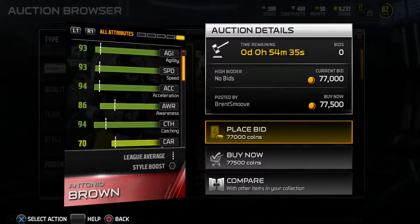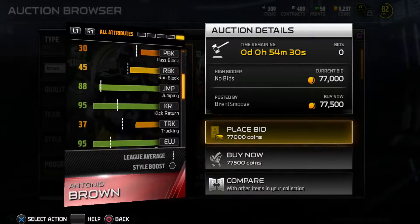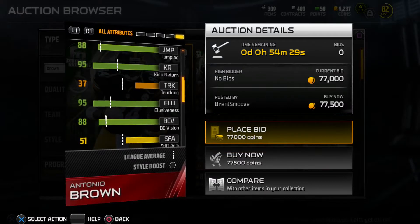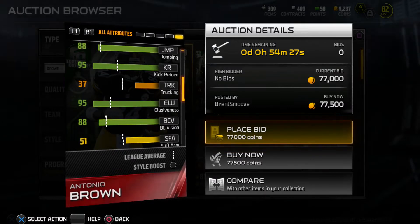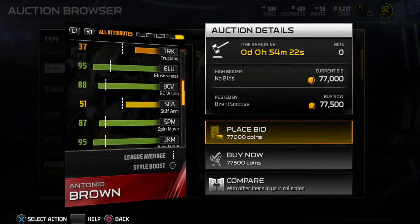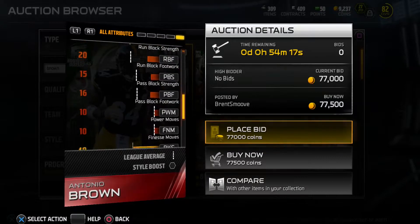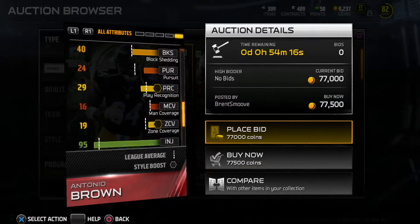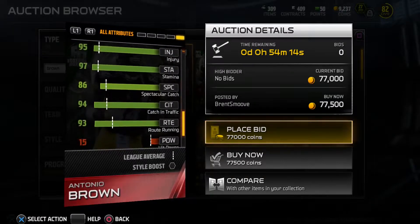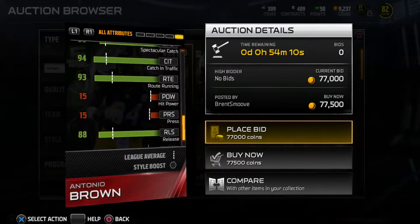Hidden stats: 86 awareness, 70 carrying — but he's a receiver and kick returner. He can play wide receiver and kick returner. Juke move 95 — you've definitely got to play him at kick returner. 86 spectacular catch as well. This card is just too nice overall.